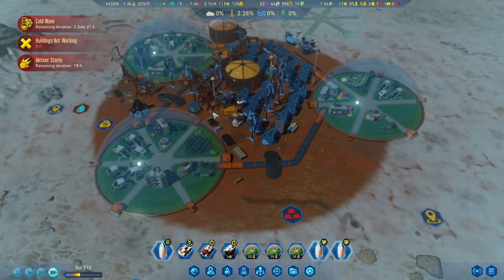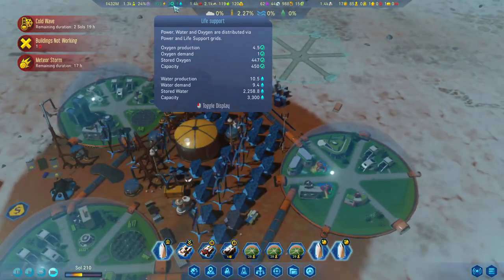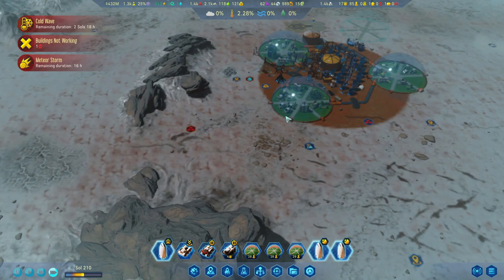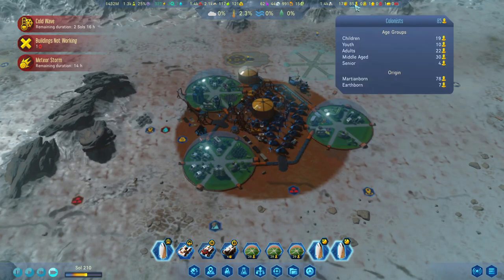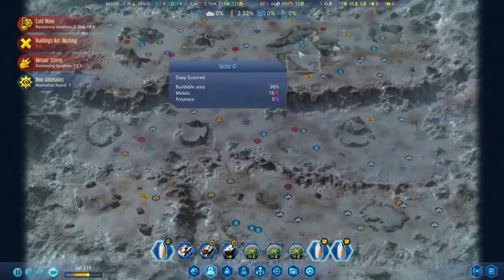Let's hold on that thought for a second. How much oxygen do we have? Demand is only one, which is nice — happy about that. We have one spare job and a whole lot of children now. Another anomaly — beautiful. That meteor storm has given us two anomalies, so we can scan four in total.